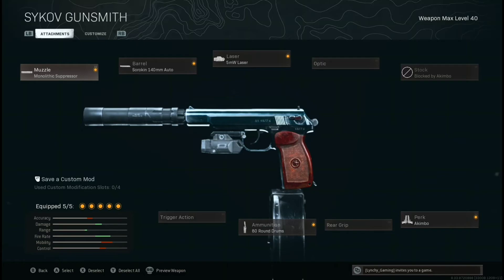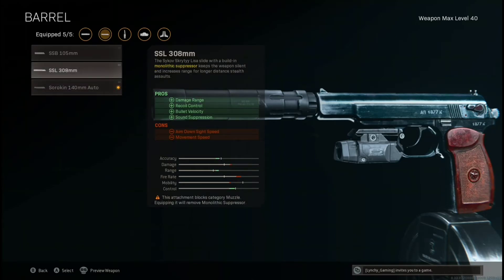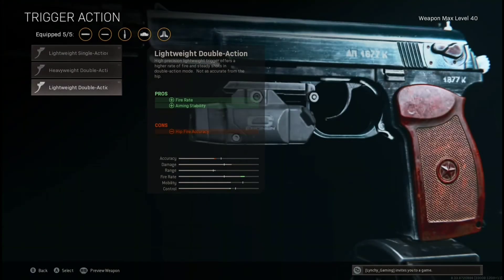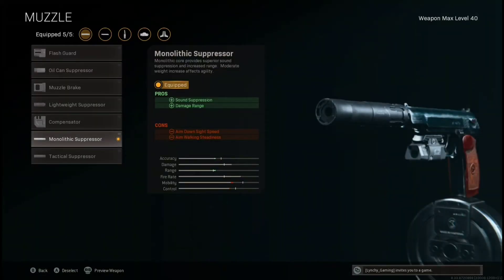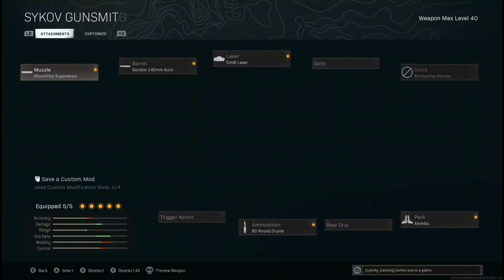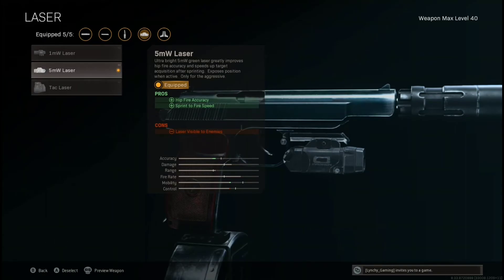This is the build that you want. The Monolith Expressor fully auto barrel obviously increases fire rate. There is a barrel with a monolithic suppressor built in, which is insane if you want to keep them as solos. You've got the insane light double action trigger that improves aim stability and increases fire rate, which is absolutely insane. Monolith Expressor is the go-to — sound suppression and damage range, perfect. You've also got the 5 milliwatt laser for hip fire accuracy and sprint-to-fire speed, which is perfect.